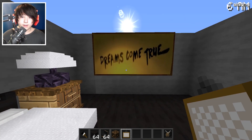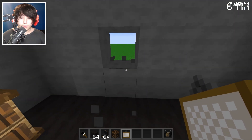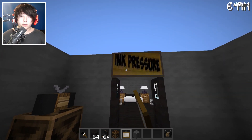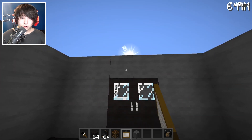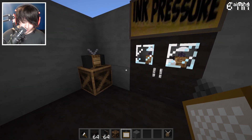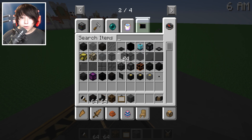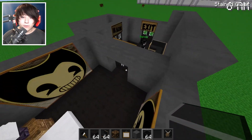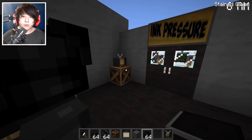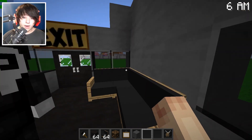Let me put the paintings in the bedroom — there we go, like that. They're both good now, that's perfect. There's an ink pressure painting — this looks so good! And an ink machine sign — I guess the bathroom is the ink machine, that's how it is. Oh no, I forgot windows! I need black stained glass. How can I forget windows? There we go — isn't that beautiful?